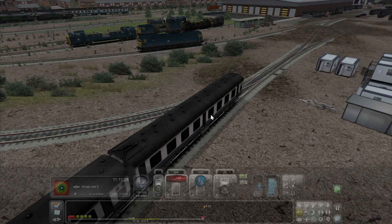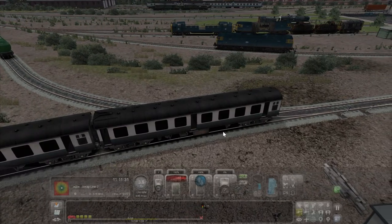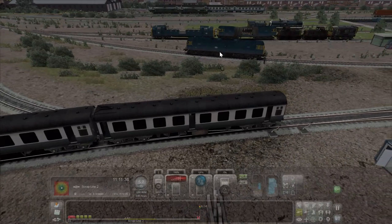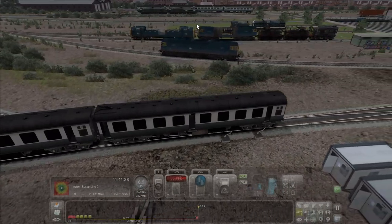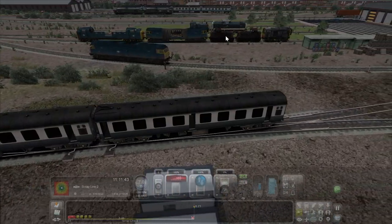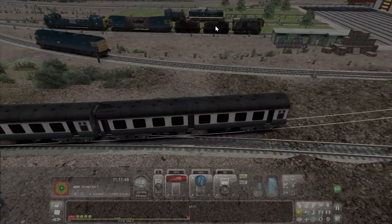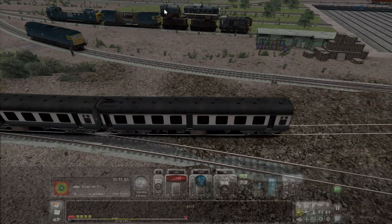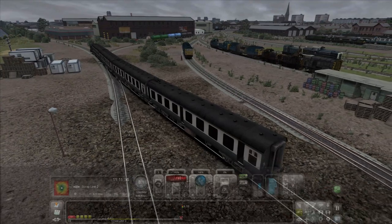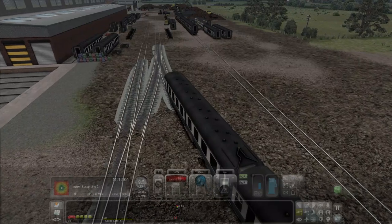It's W and S to change the reverse direction. Class 55, class 47. I think those are like class 07s or something. That's the 07 — the stock you get with this route is just amazing.